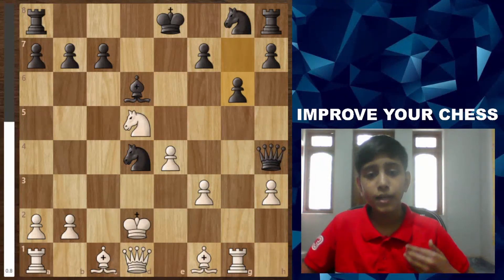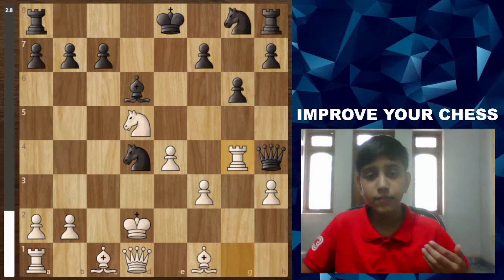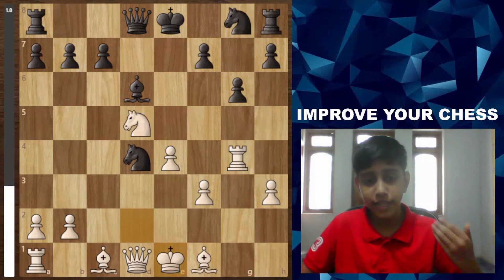Black plays g6. White plays Rg4, removing the opponent's pieces from his territory, which is a good sign for white's king. After Qd8, white takes his king back to e1 and now white is doing well.